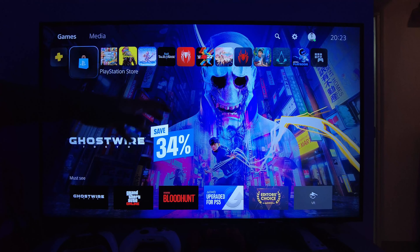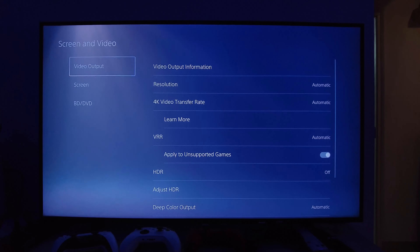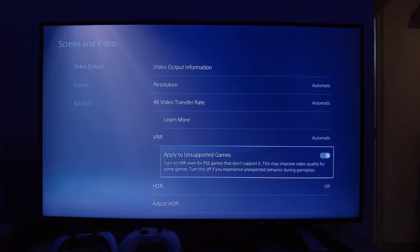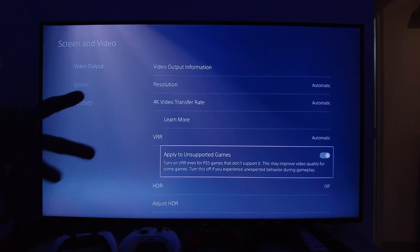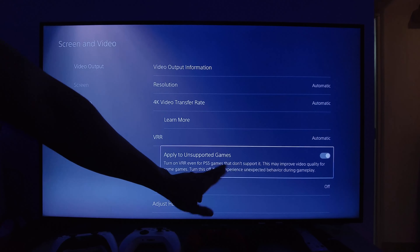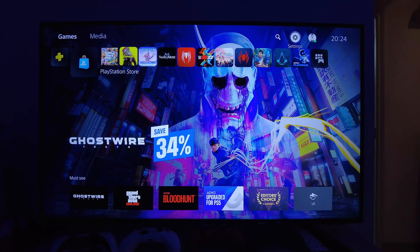So how does my Samsung AU9070 fare with PlayStation 5 VRR turned on? For the sake of this video, I'm heading over to Settings, then Screen and Video, to show you that my PS5 VRR is actually turned on. I've also turned on this particular option — the toggle is on — and here it says 'Apply to unsupported games,' meaning games without an official developer patch. It says: turn on VRR even for PS5 games that don't support it; this may improve video quality of some games. Turn this off if you experience unexpected behavior during gameplay.